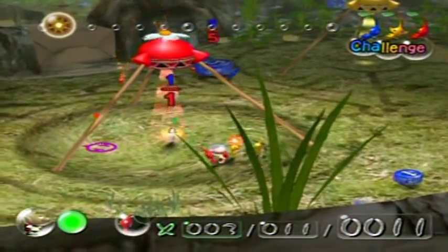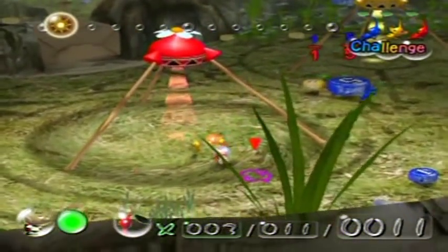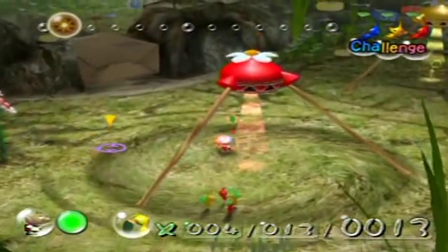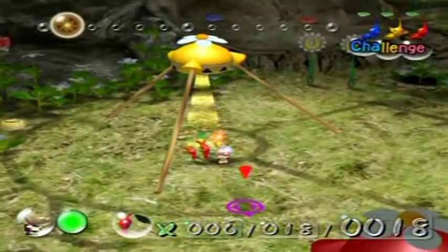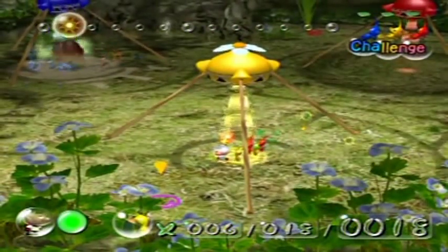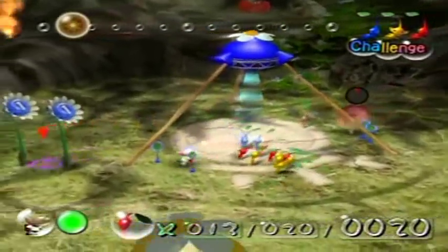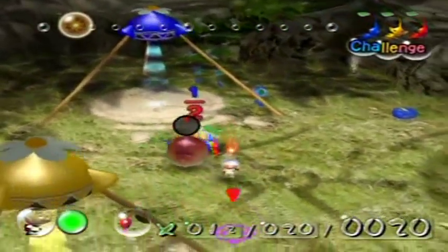I forgot to mention something about candy pop buds — I'll mention it now. In this just for fun mode, you can only change up to a maximum of 50 pikmin before they wilt. I forgot to mention that in the walkthrough because it's not really something that comes to mind, as you'll rarely if ever use that many candy pop buds. They also note it might indicate a possible pikmin evolution.